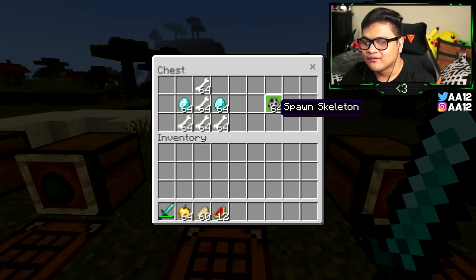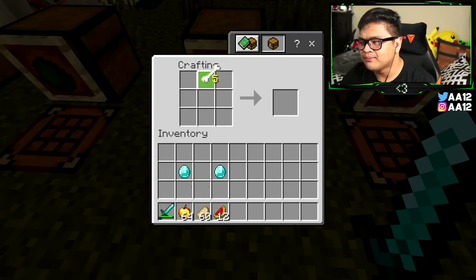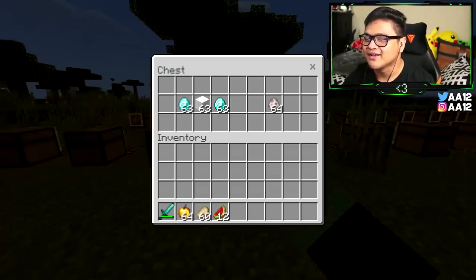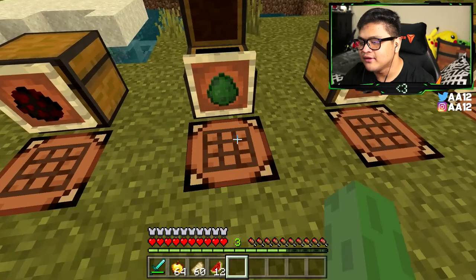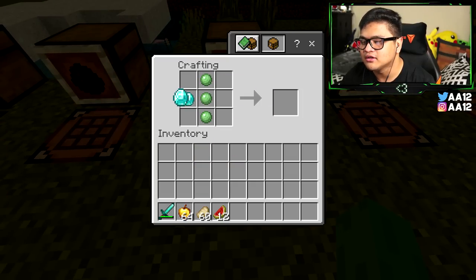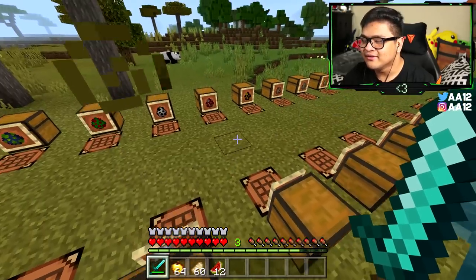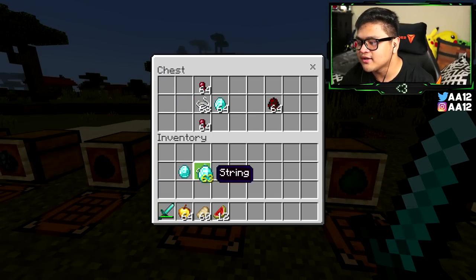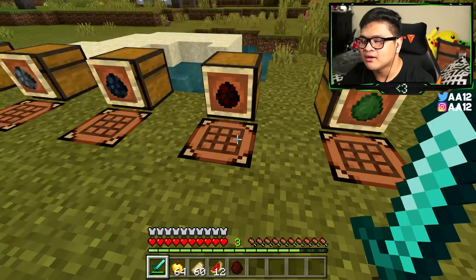For the skeleton spawn egg, you need five bones and two diamonds. Put the bones in an upside-down T-shape formation, and the diamonds on the left and right middle sections — and you get a skeleton. For the slime spawn egg, you need three slime balls and two diamonds. Put the slime balls in the direct middle boxes and the diamonds on the left and right middle boxes to get a cute little slime. For the spider spawn egg, you need one piece of string, two diamonds, and two spider eyes. Put the string in the very middle, spider eyes on top and bottom, and diamonds on the left and right.